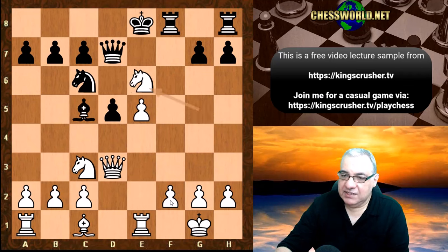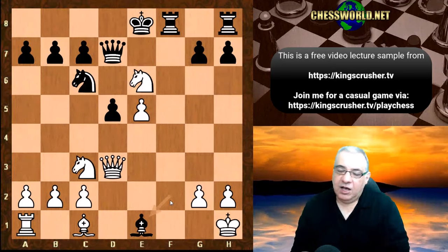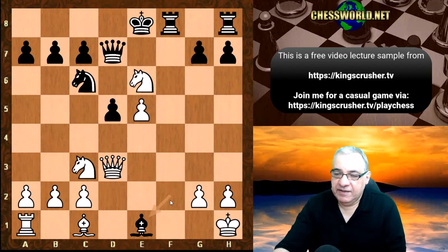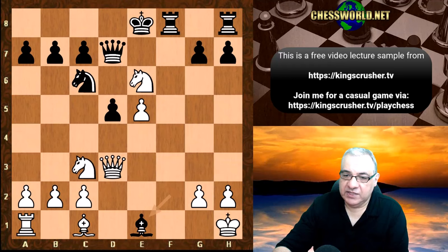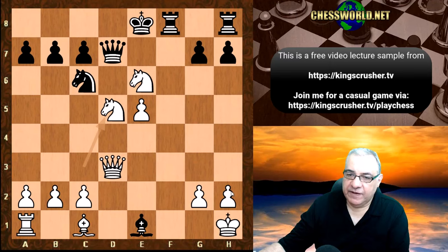Knight takes e6 is played, allowing Bishop takes f2 check. It seems as though — what about Bishop takes e1 now? Okay, remember it's a simultaneous, so even the great Tal is not a supercomputer. He actually made a mistake here — he took on f8. There is actually another way to play this. Can you see what it is? We can actually take on d5: three, four, five, six against five, we're a pawn up and the King is in the center — a really quite significantly advantageous position for White.